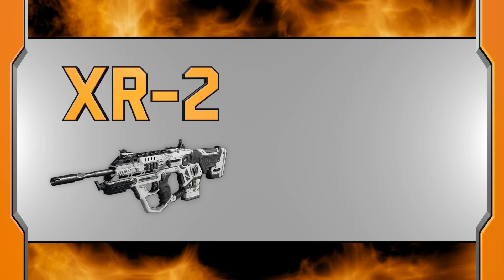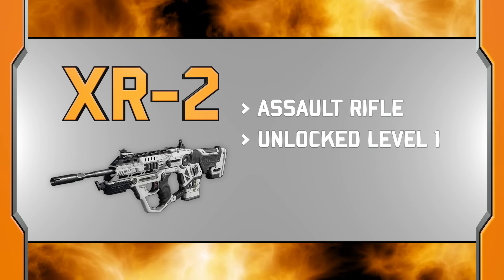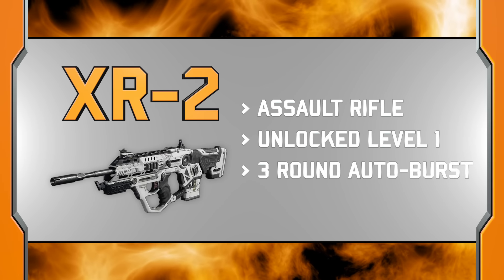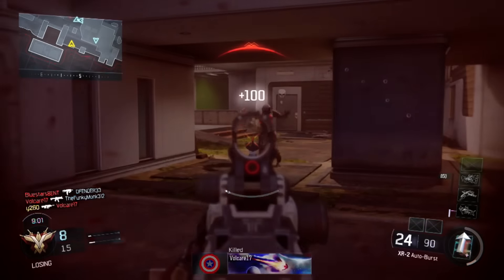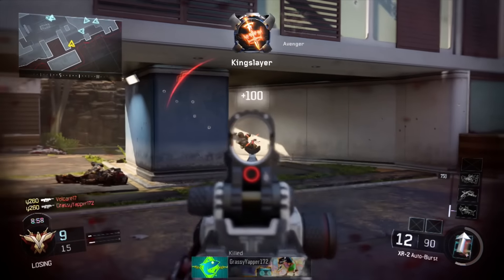The XR-2 is an assault rifle unlocked at level 1 in Creative Class. It's an autoburst weapon with 3 rounds in each burst. You can either pull the trigger once and fire 3 bullets, or hold the trigger down and the weapon will continue to burst on its own.